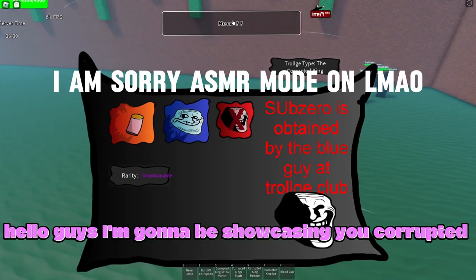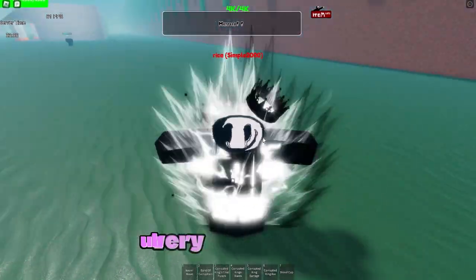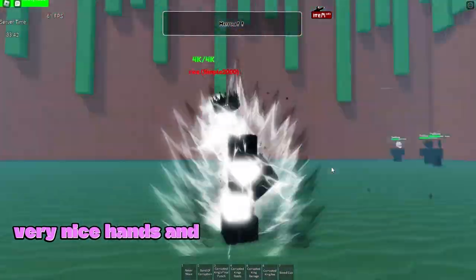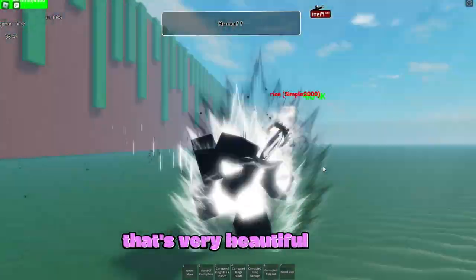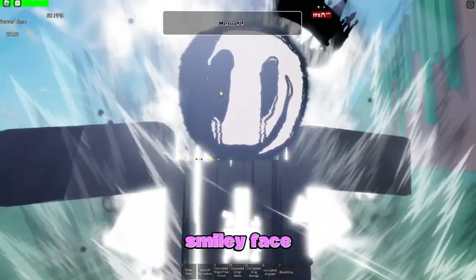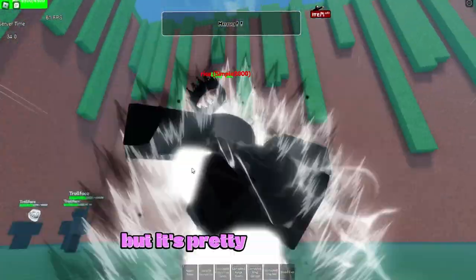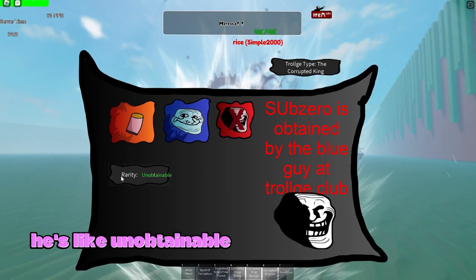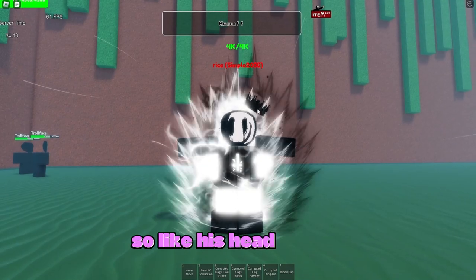I'm going to be showcasing Corrupted King. He has 4k health, a very nice aura, cool pants, nice hands, and a custom walking animation. He also has a nice crown and a smiley face with what looks like an upside-down cross. He went unobtainable like a few days ago. His head shakes, which is kind of cool.